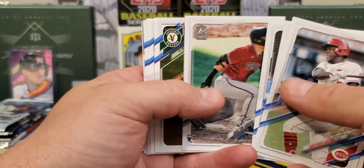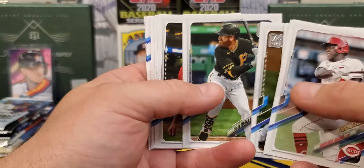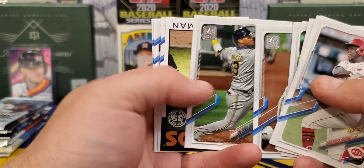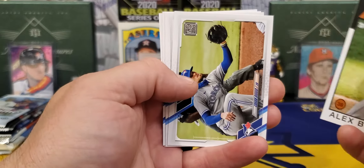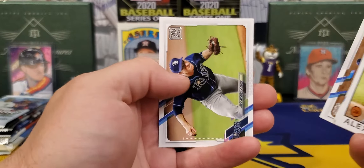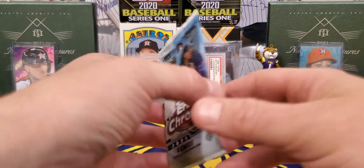Daniel Johnson, Dalton Varshow — the good old Topps flip, can't go without a Topps flip. Arcia. We got my boy straight out of LSU, baby — Mr. Alex Bregman. Nice card. Not going to have any parallels in this pack. Starting it off, nothing too crazy — a few mediocre rookies in there.